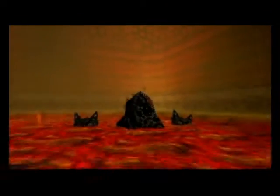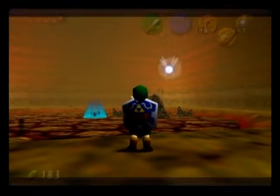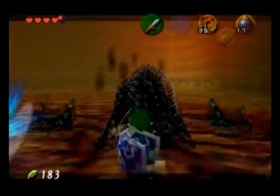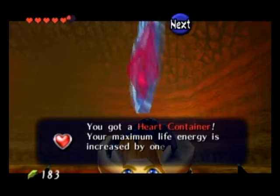Anyway, King Dodongo rolls into the lava, the lava somehow hardens, and we won. Let's go grab our heart piece, which will increase our health to six hearts, and we'll just get into the warp portal.